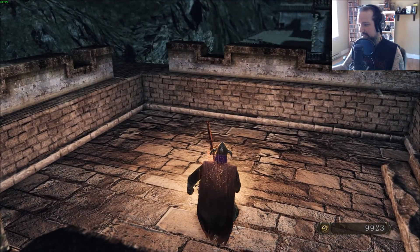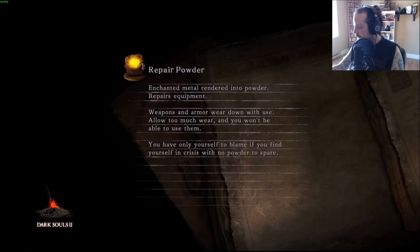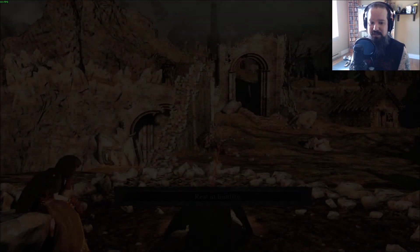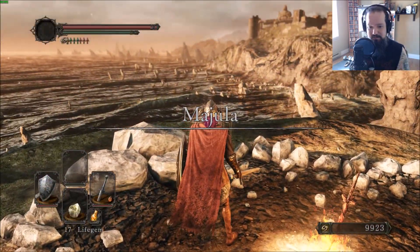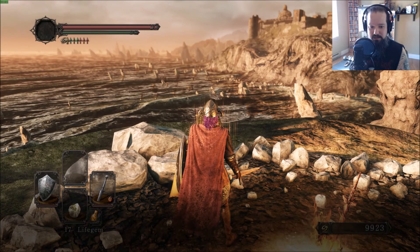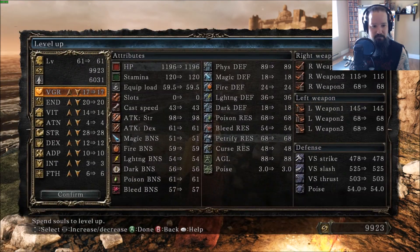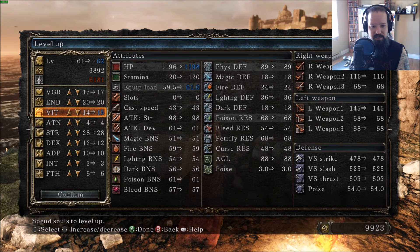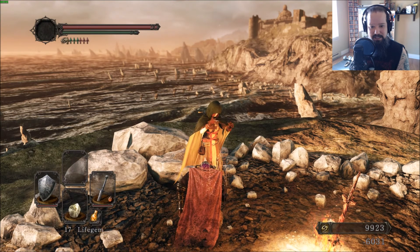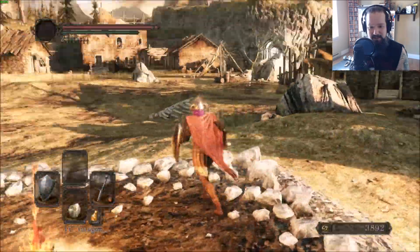So we want to go back to town to get to Huntsman's Copse. Check quickly — as soon as she gets up, we might be able to get a level here. Yes, yes we can. Might go for Vitality — try and get our Vitality up enough so that we can actually use that Ultra Greatsword.